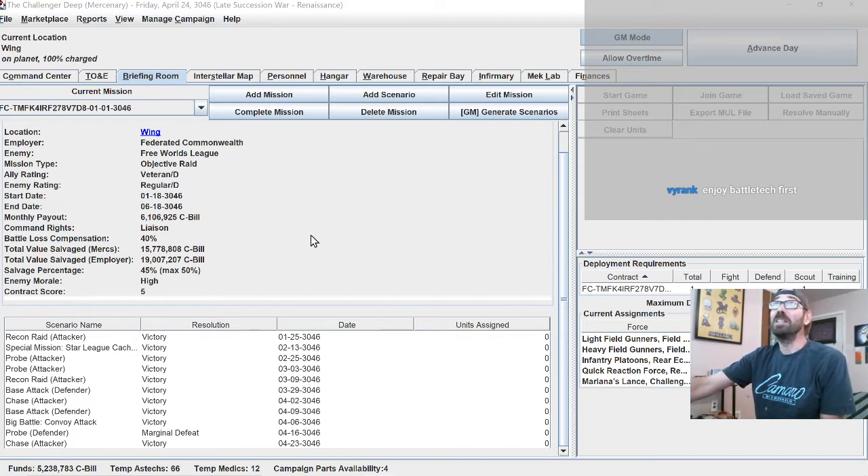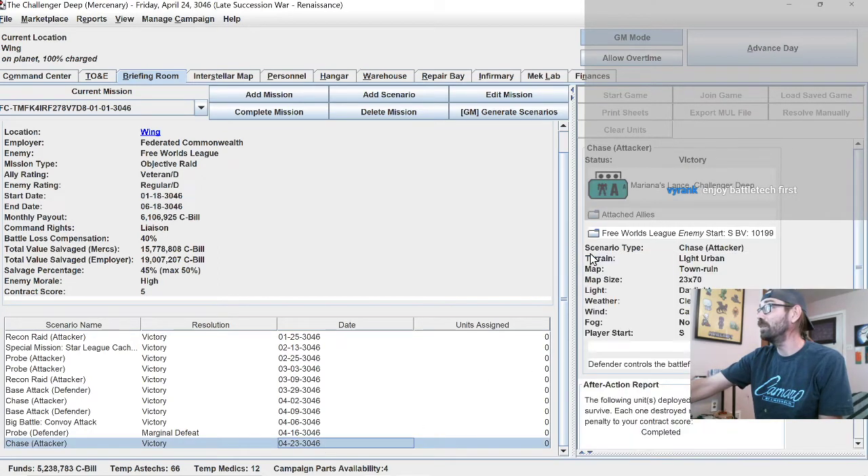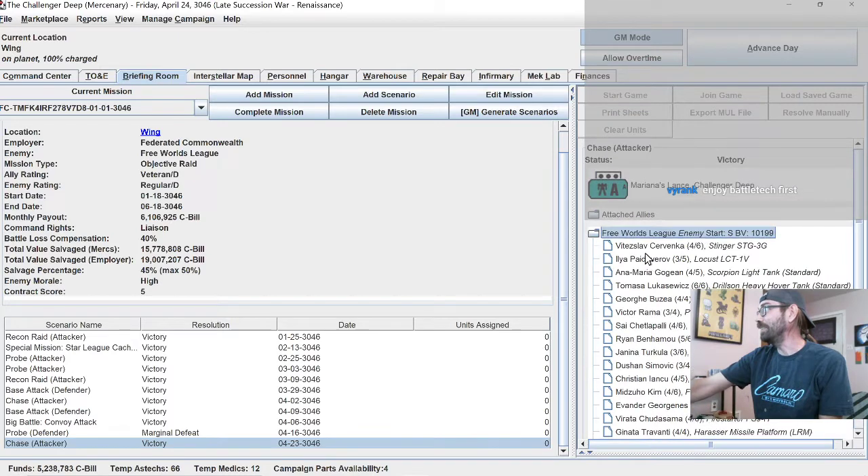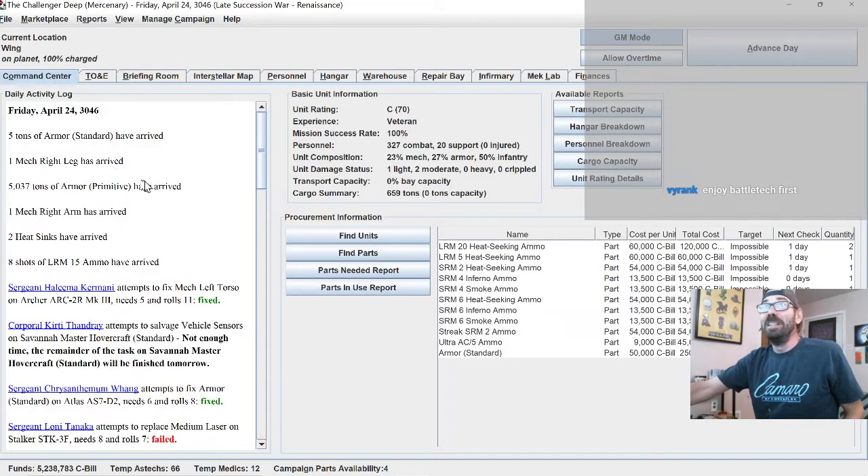With no further ado let's get back into this. We are currently still on a campaign that's got about two months left. Our last battle was yesterday where we were victorious — our lance against a bunch of lights, and we ended up not escaping but destroying them outright entirely. We did have some parts arrive: just picked up some heat-seeking ammo, some inferno ammo, smoke ammo, various things like that that might come in handy at some point, just to have them on hand.